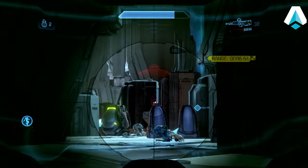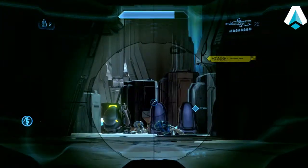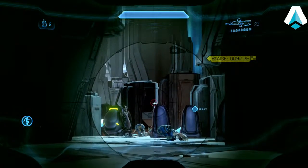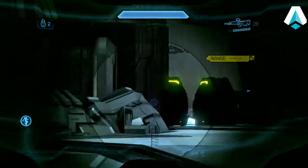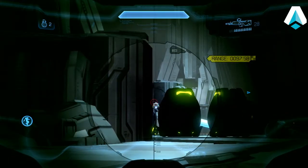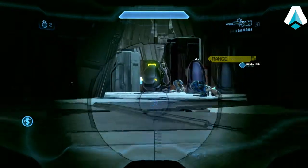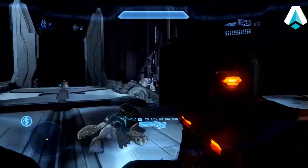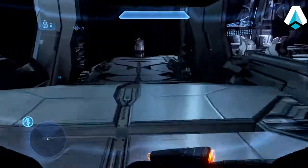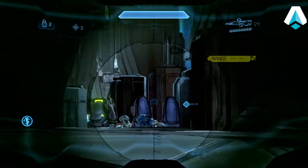Next we want to take out the gunner on the plasma turret. There's one up ahead and one to the left. Sometimes you can take a little bit of fire — there we go, found the headshot range. Then take the one out up here. After you take out one on each gun, run up here and swap out the railgun for a light rifle, because we will need that to take on elites.